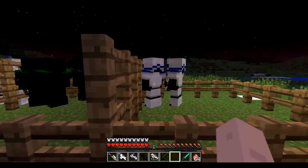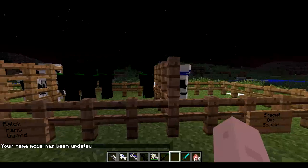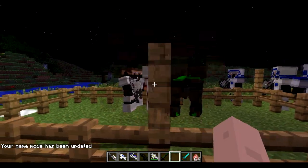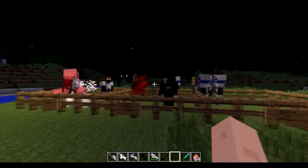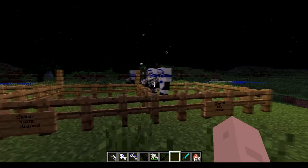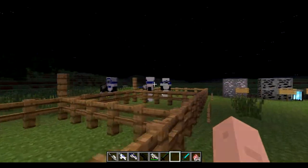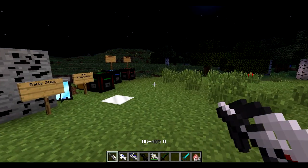Now for the last thing I'm going to cover in this video — the mobs. I'm jumping into creative and we're going to see which mob wins between the two factions. I kind of lined them up by strength. It looks like the special ops soldiers are the strongest, and when you find these guys out in the wild they will be traveling in packs.